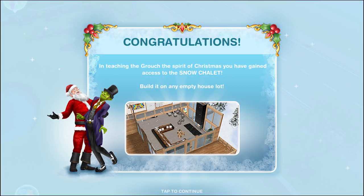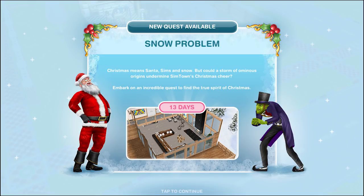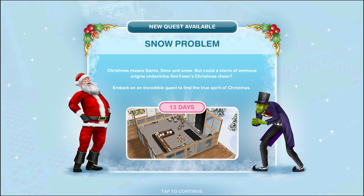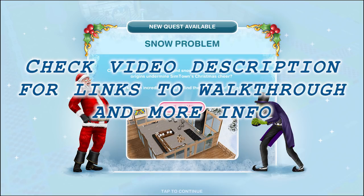The Snow Chalet is a pre-built house template which gets unlocked as a prize for completing the Snow Problem quest within the 13-day time limit. The Snow Problem quest is a limited time event running during December 2017 as part of the 2017 year-end update for the game. We've got a walkthrough of the whole quest in another video on our channel, so please check the video description below for a link to see that, and also other videos of limited time events from the 2017 year-end update.